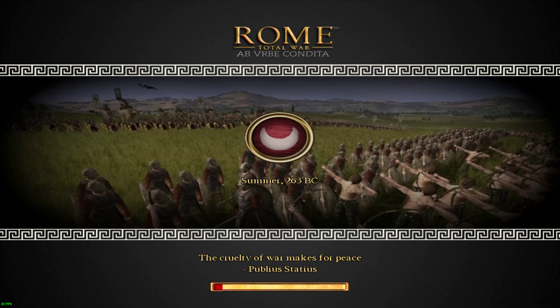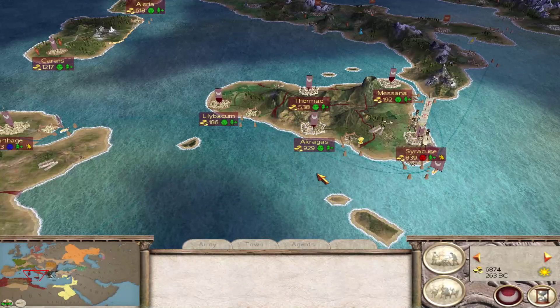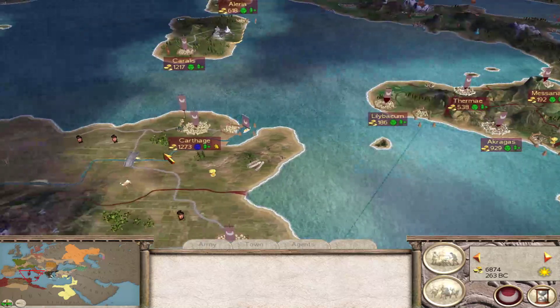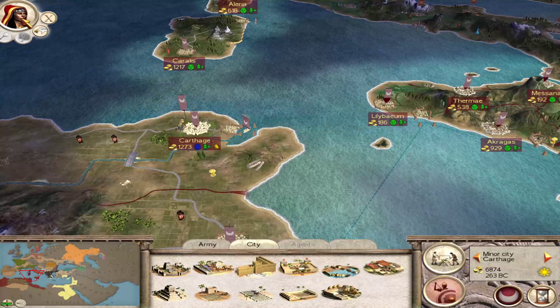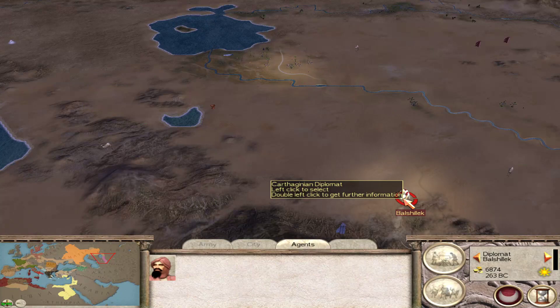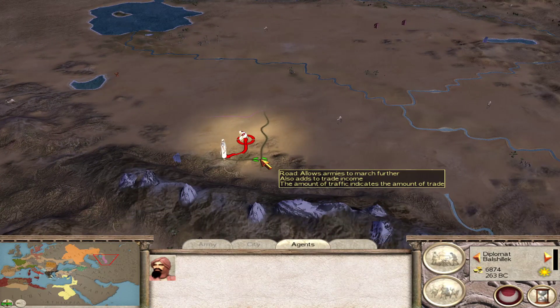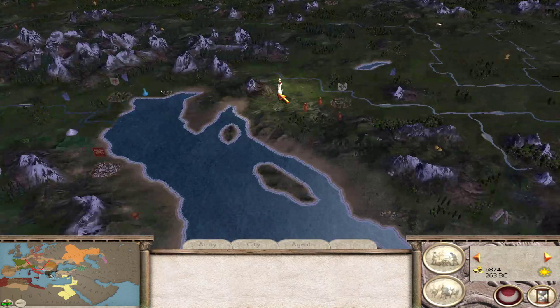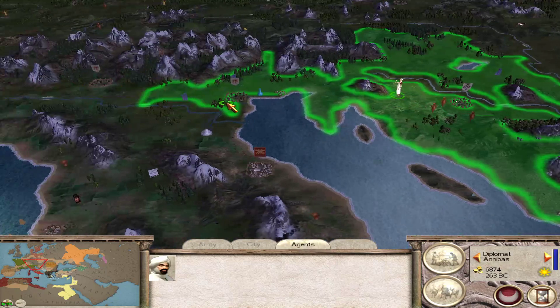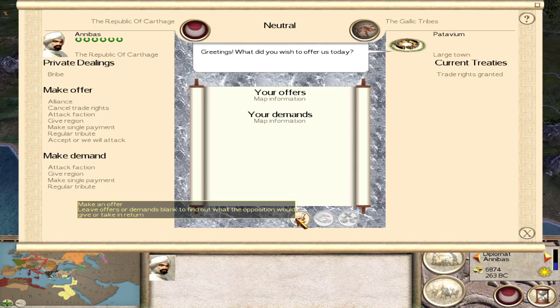We're playing as Carthage in the Ab-Erbe-Condita mod - we'll just call it the AUC mod for short. Now let's go see where our diplomat is going. There's a loose diplomat up here and some roads here, which means there's something out there. This should be a Gallic settlement - let's go and see if they're expanding.